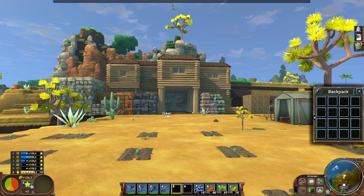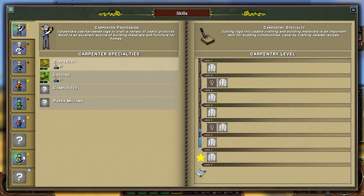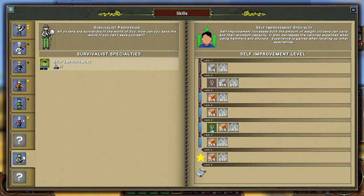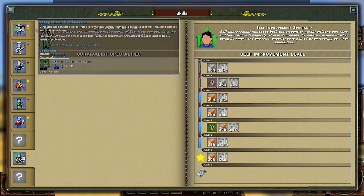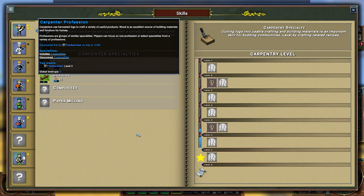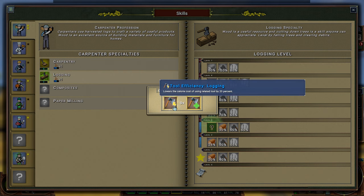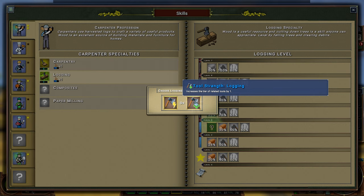I want to take a quick look at the skill tree and see if I can unlock something extra. These talent choices are things that can help us over time. For example with logging, clicking on this gives us an option to lower the calorie cost of using the related tool by 20%, or increase the tool tier by one. I think I want to go with tool strength.